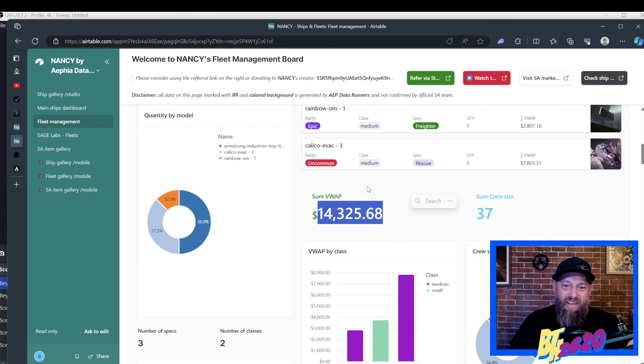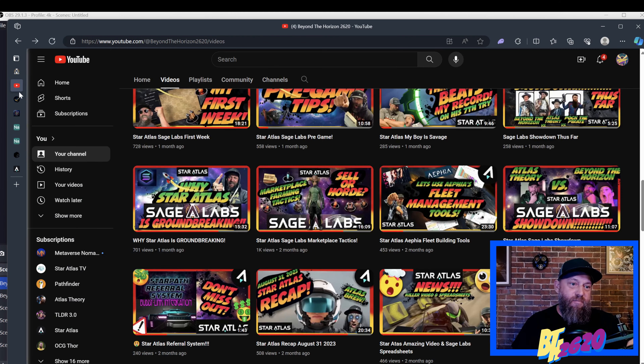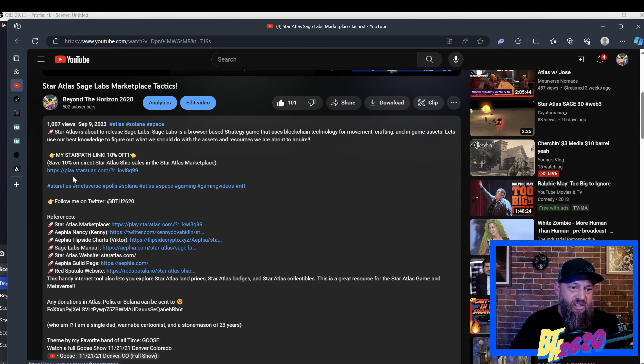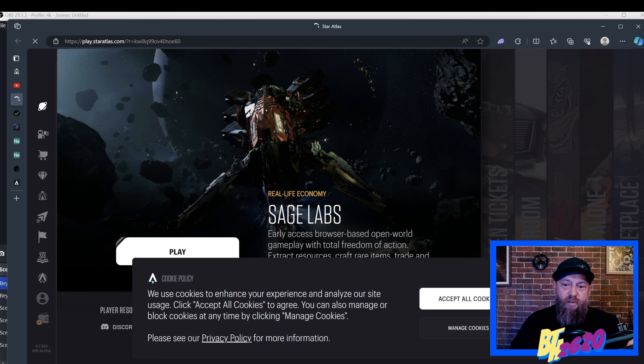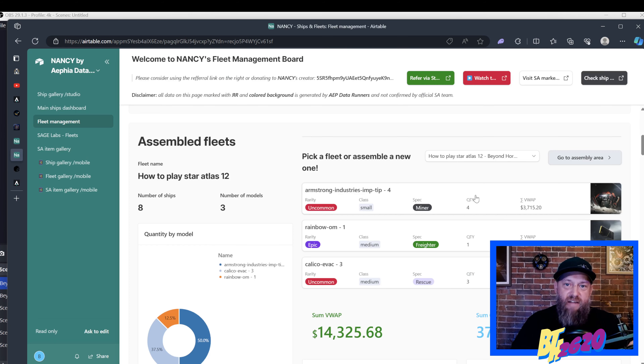It's a very expensive fleet if you buy directly from Star Atlas, but you could buy it peer-to-peer for a lot less. For Armstrong Imps there aren't many available so you might actually have to buy directly from the team. If you do, please use my Star Path link in the description — it brings you right to the marketplace and you'll get 10% off when purchasing directly from the Star Atlas team. Even if you're buying peer-to-peer, it locks you in for three months. There are two new ships coming out — a Tufa and an Opal scanner ship — and they'll only be available from the team, so make sure you get that 10% off.